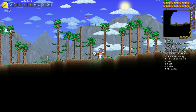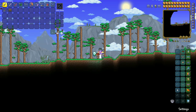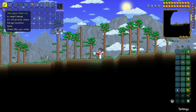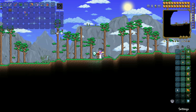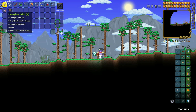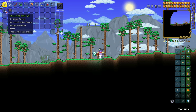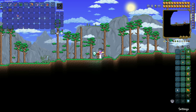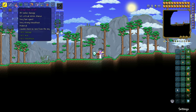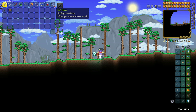Skipping the intro — you're here to change item values in Terraria. I'm going to turn this stack into 999, which is the max stack size in the game. You're going to need a chest and the item you want to change the value of. It only works with stackable items — so a sword, yo-yo, gun, or pickaxe won't work, but potions will.